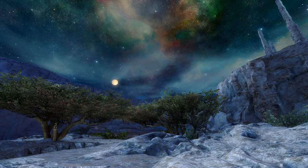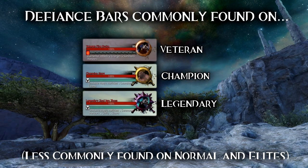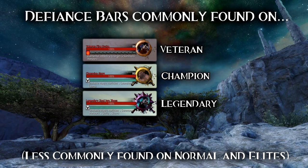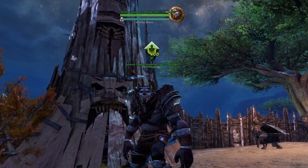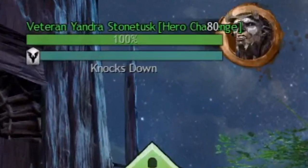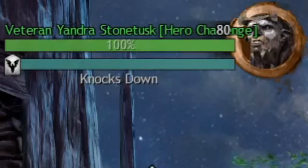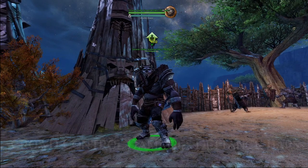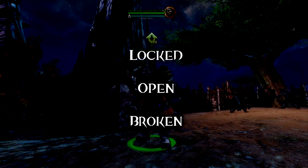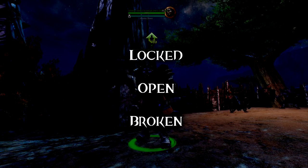This is one of the most important things in the game, so listen up. When we start fighting some veteran, champion, and legendary creatures, we're introduced to a mechanic called the Defiance Bar. The Defiance Bar, sometimes known as a Break Bar, is another bar that appears directly below the target's health, showing how much defiance the target has. While a normal health bar takes damage from offensive abilities, your Defiance Bar will take damage from crowd control effects — but only during certain states. The Defiance Bar can be in one of three different states: locked, open, or broken.